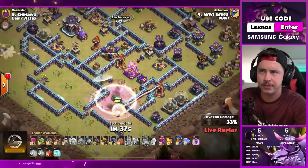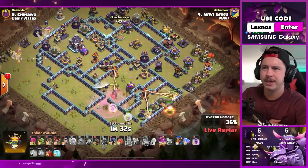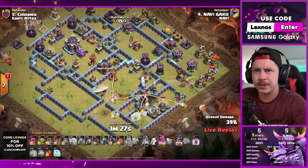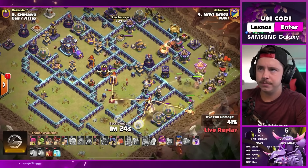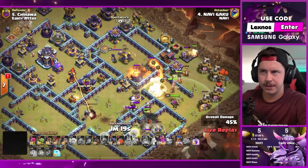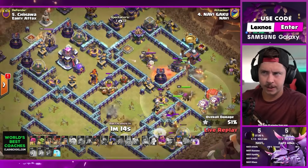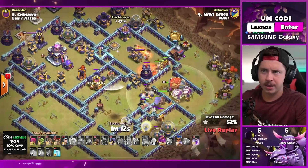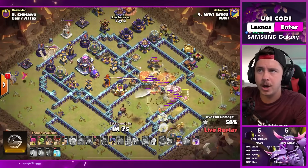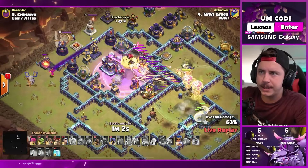He already used the queen's ability so goes with the invis spell. Super hog riders on the right, but some healers switch right away. He's just gonna send a battle blimp for the town hall - this could get sketchy. Queen takes the middle inferno, skeleton spell helps distract defenses and distracts the royal champion. Cleanup working on the right side, healers switch to the hog riders. Battle blimp soaring for the town hall - warden ability! Hog riders, headhunters safe while we fight the scattershot and the royal champion. What's in the battle blimp? Probably rage spell and yeti bomb.